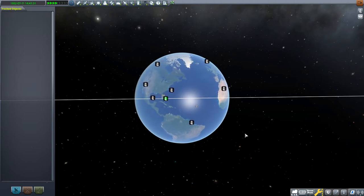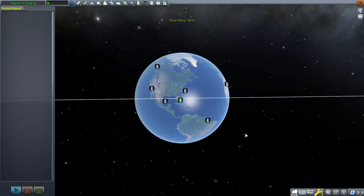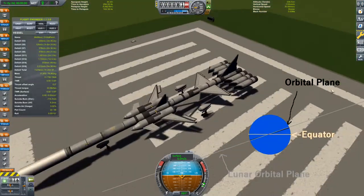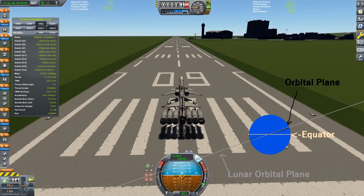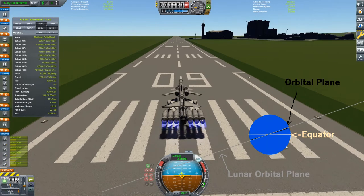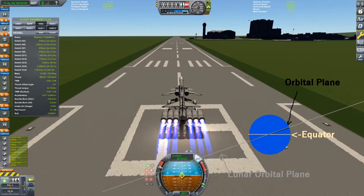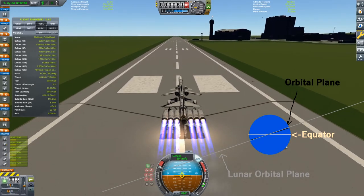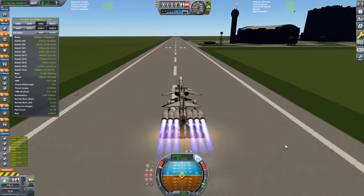To jump right into the mission, the first thing I had to do was wait for the proper launch window. Here I'm time warping so that the KSC is aligned with the moon's orbital plane. In essence, you can imagine we drew a circle around the Earth and the KSC was on the very top of that circle. If that's the case, then when we launch eastward, the orbital plane would be roughly parallel to the moon's orbital plane. That's why I was time warping at the beginning.